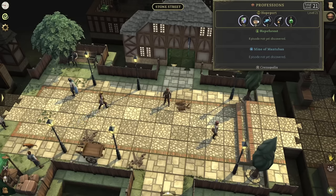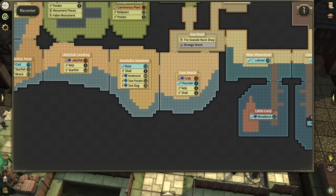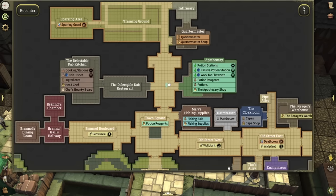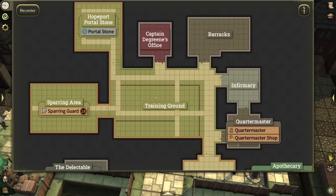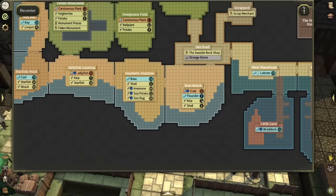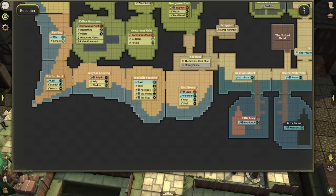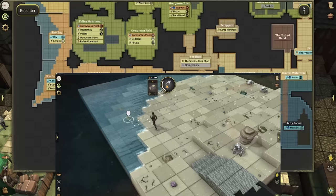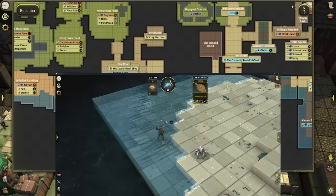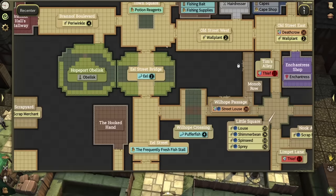The first thing I want to showcase is fishing. Fishing is going to be very simple, and it's actually really easy to get your fishing and forager skills up together. If you look at the map on the very south side — this is where you start — go to East Beach. East Beach has Flounder level zero and Kelp level zero. While those are on respawn, you can go over to Jellyfish Landing and get more Kelp.